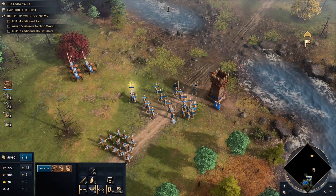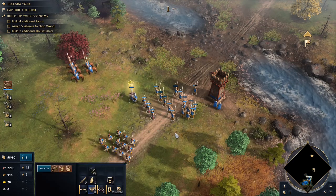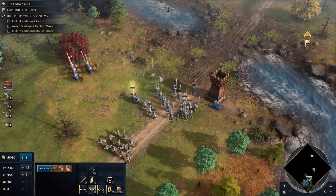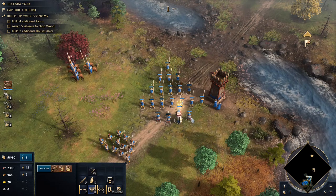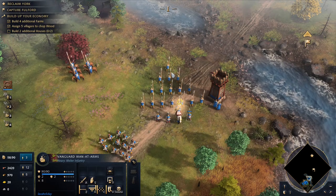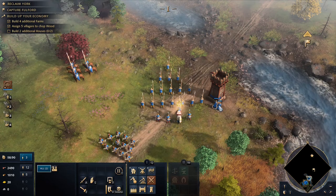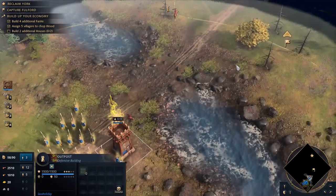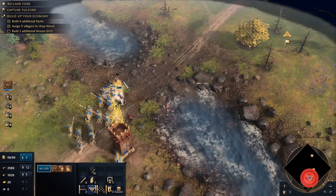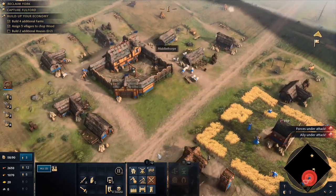Hold down shift and double click on your unit type, and it'll select all of them. So I've only got 13 of my spearmen selected here, but if I hold down shift and double click, it picks up the remainder. Then I can just do control one again to get them all in one unit group. The vanguard men-at-arms are really good, but unfortunately they require gold, so I've only got three of them. That little fire there tells us the outpost has spotted enemies advancing.